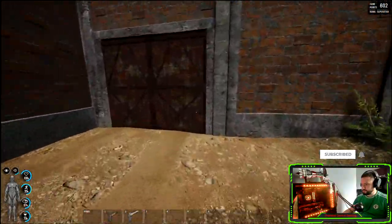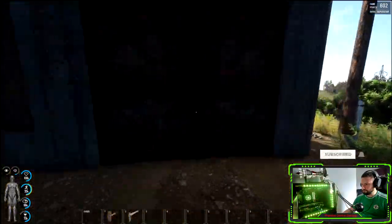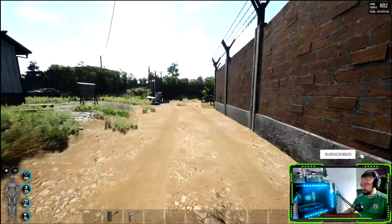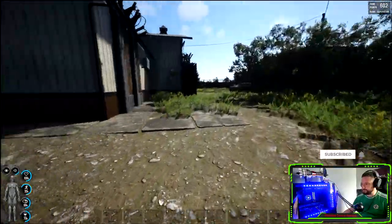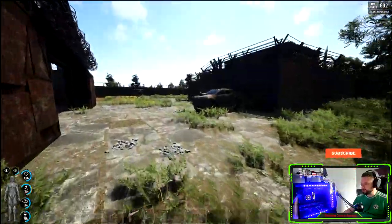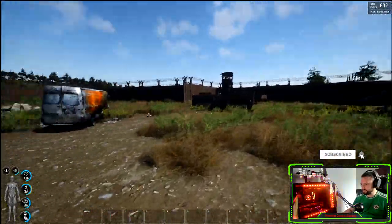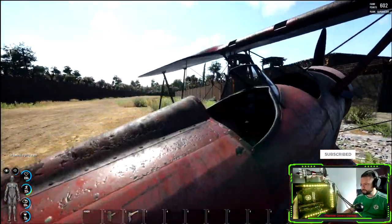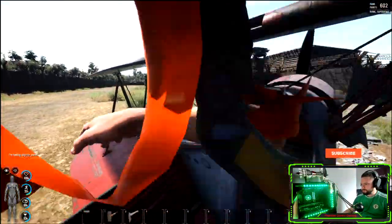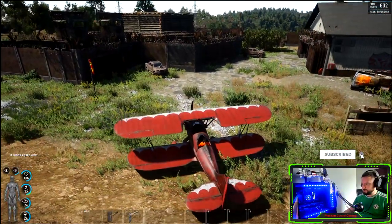The main entrance into the airport is right here. I would recommend walling off the runways — it only needs to be a tier one wall. All it's really doing is protecting your plane while moving about inside the base and giving you a little bit of security. We'll hop back on the plane now to get an aerial view of the base.